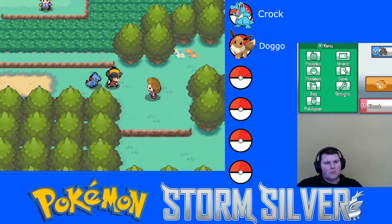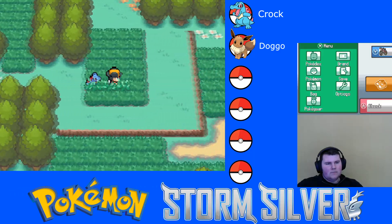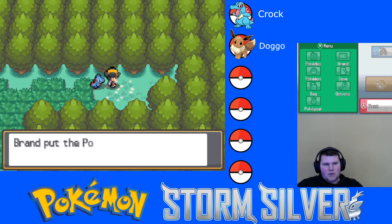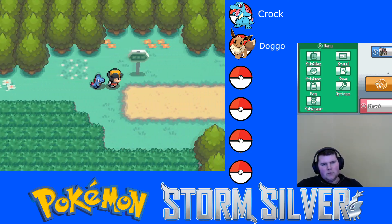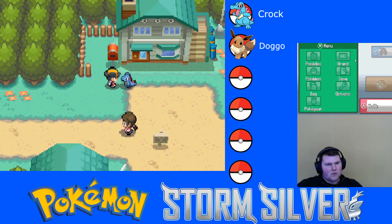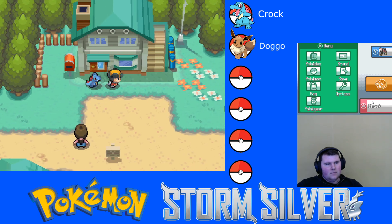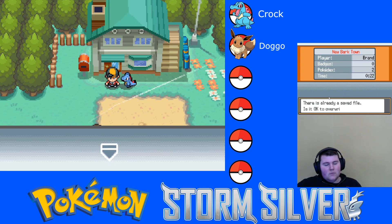I'm going back to the lab and that's where I'm going to leave you guys. I'll stop the video in front of the lab — just grabbing an item here real quick. A potion is always good to have, especially in a Nuzlocke. The real Nuzlocke hasn't started yet because we don't have Pokeballs. Standing here with my Croc — hope to see you all next video! Leave a like and a comment below, subscribe if you haven't, and share the video. See you later, bye!